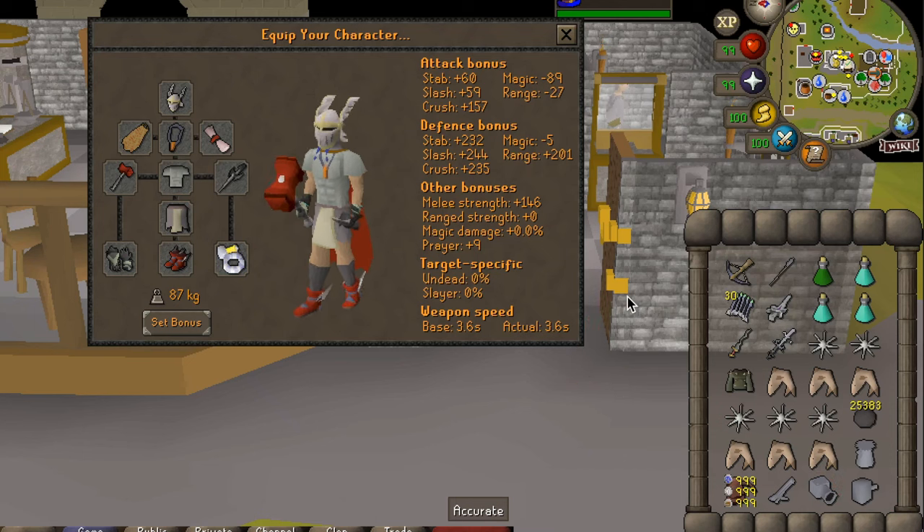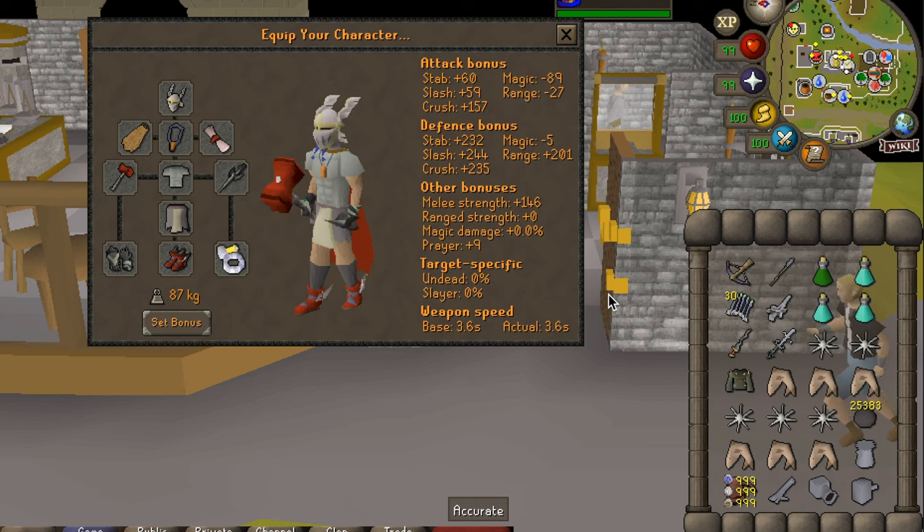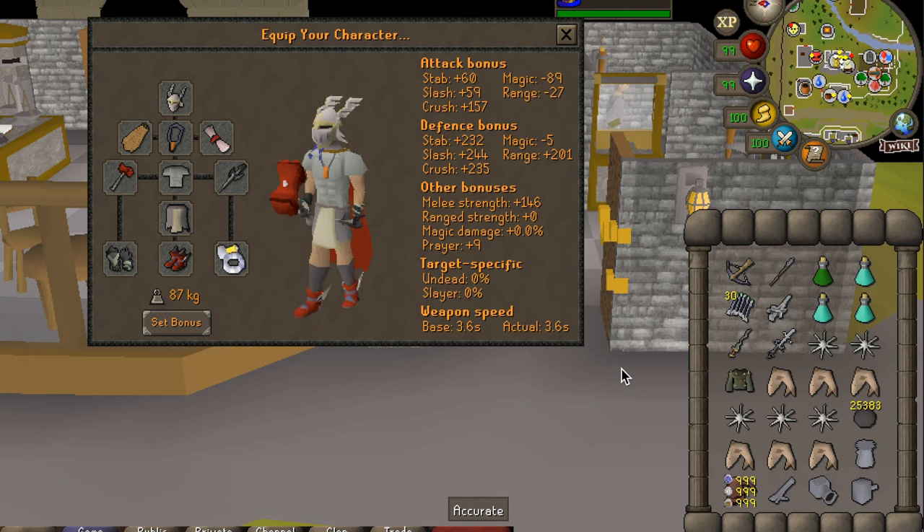Welcome to a quick and easy solo Corp Beast guide. I'm showing you right now the max tier armor you're going to want to be using, but I'll show you a lower tier as well. I recommend at least 75 plus in all your combat stats — obviously the higher the better.